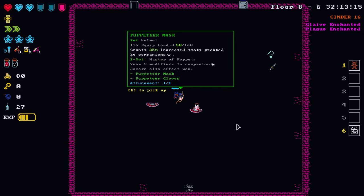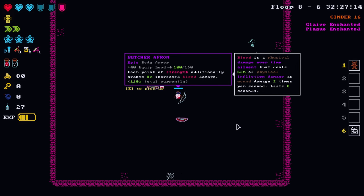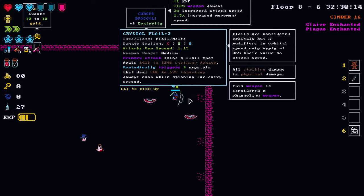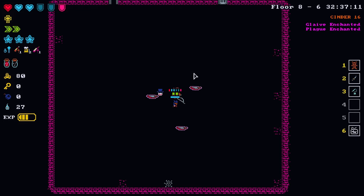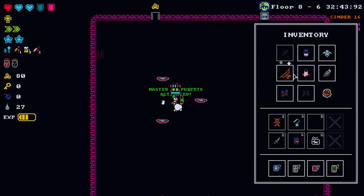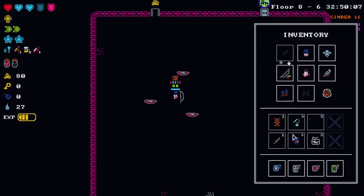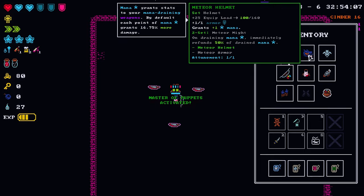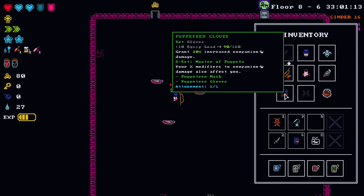We do get the puppeteer mask here: 25% increased stats granted by companions, and percent modifiers to companion damage also affect you. The apron: each point of strength additionally grants 5% increased bleed damage — that's useless since we're not doing bleed damage. Crystal flail plus three — we throw it on, but we're not doing bleed damage. Maybe there's a way. Checking the damage output — oh yeah I'm hitting for an insane amount more. Holy crap, look at this damage folks — unbelievable.